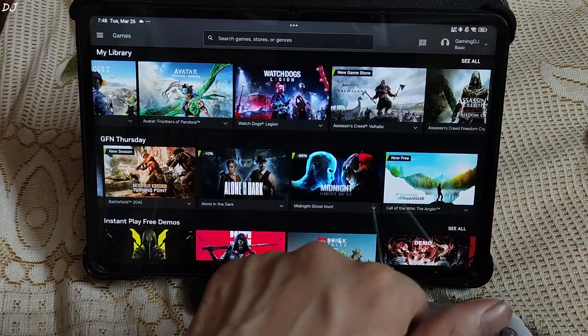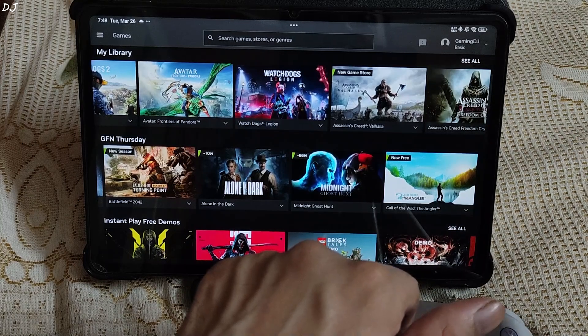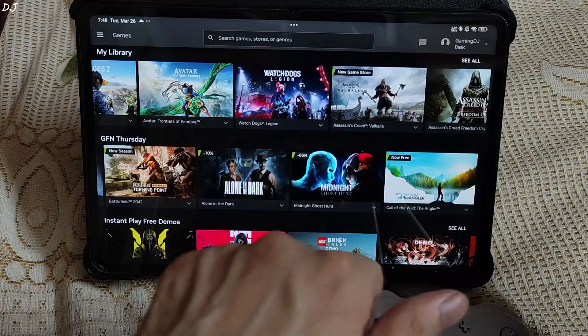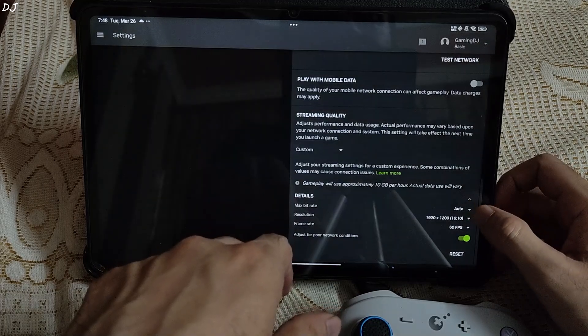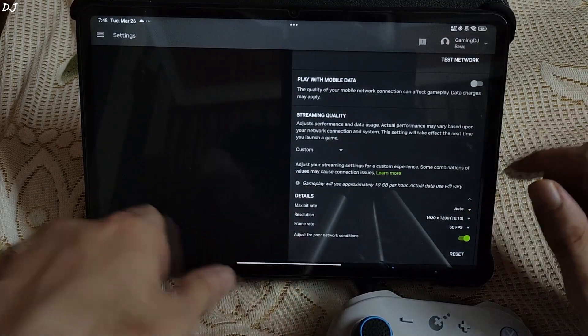I will kick things off with Call of the Wild Diangler, running it on my tab using the free version of GeForce Now Japan based server. My tab is connected to a VPN — I am from India and this service is not available here, that's why I am using a VPN. Max bit rate set to auto, resolution set to 1920x1200 pixels, frame rate set to 60.